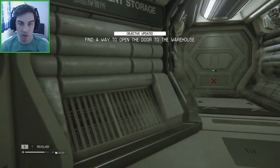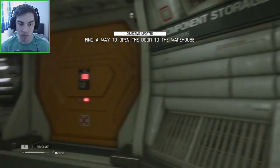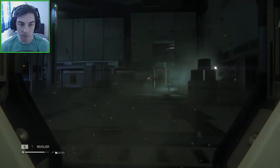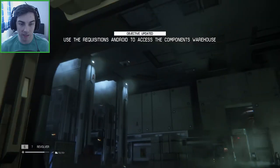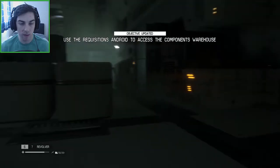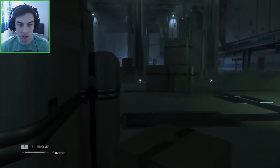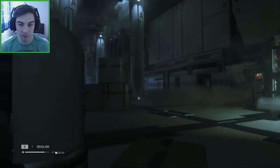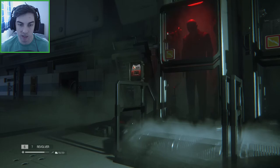Find a way to open the door to the warehouse - component storage is the warehouse. We need to find a way to enter there. There's a Working Joe and the alien's in the vents. We need to use the equipment requisitions android to access the computer - so we're going to have to use the android to unlock the door. There's a button over there pointing us in that direction.